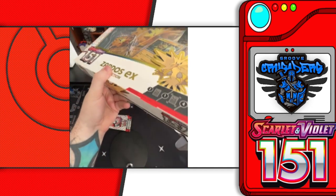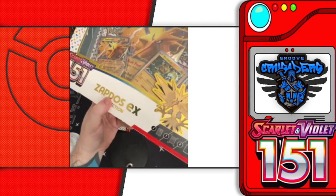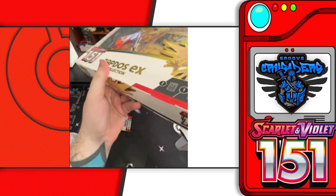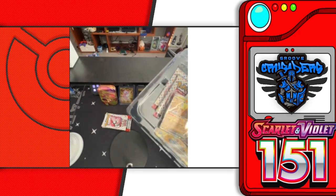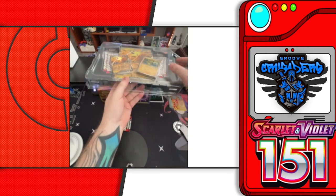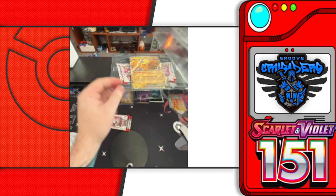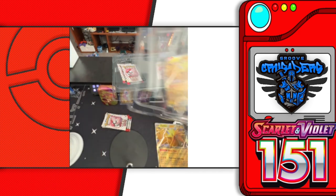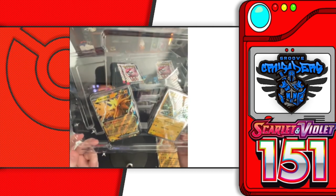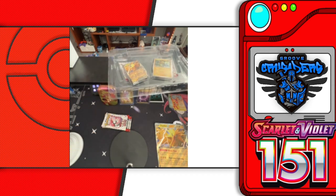Let us know down in the comments what you guys think of the selections that came out for this set. Mew was obviously inevitable because Mew is just such a popular Pokemon, so it made sense to have him as the poster child for the packs. Last week we opened the Alakazam set — that's the first time Alakazam has been featured in quite some time, which was cool. But what do you guys think about Zapdos out of the three legendary birds? Pikachu isn't a featured set here — let us know.